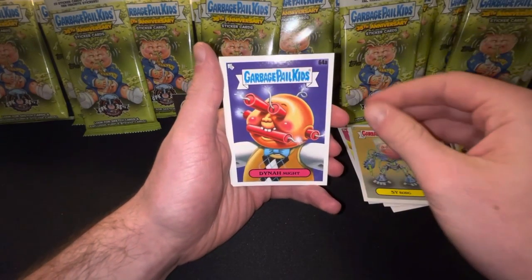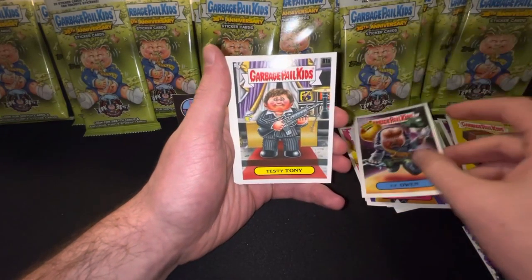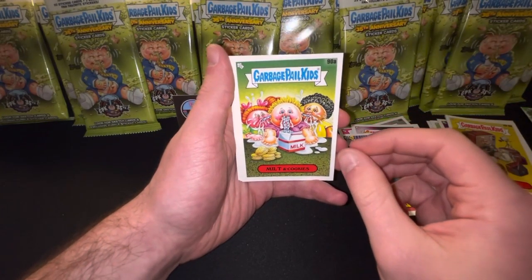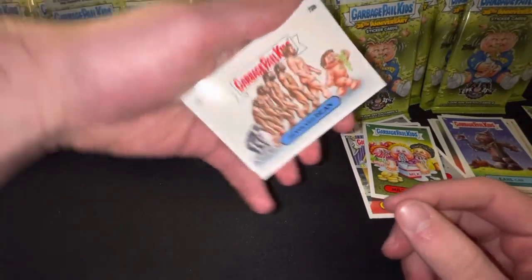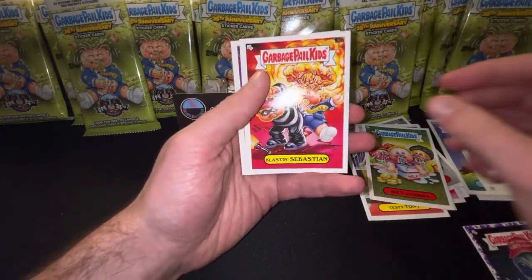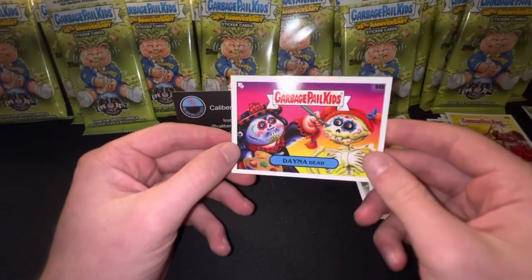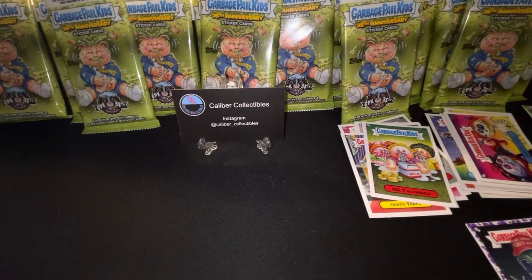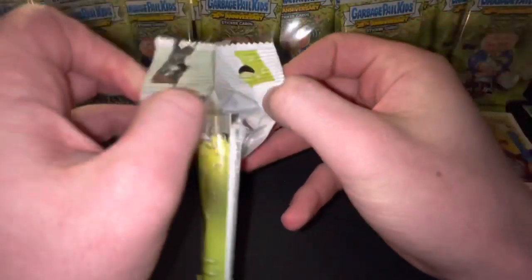Cyborg, A-Series. Dinah Might, A. UF Owen, A. Testy Tony, A. Milt and Cookies, A. Earl Can, B. Devolved Dean, B. Mel Tin, B. Blast and Sebastian, B. Adam Bombs and Blast and Sebastian go separately. Dana Dead, B. That was pack one — not bad. Got a purple, which, you know, greens are guaranteed but purples are not.